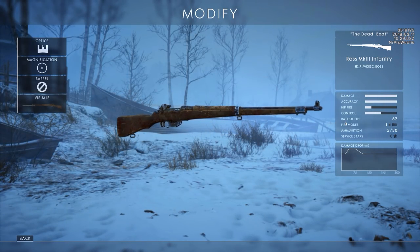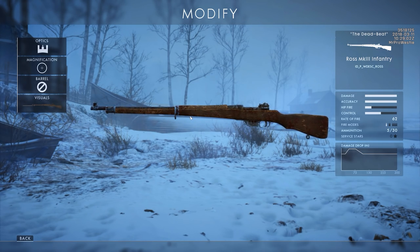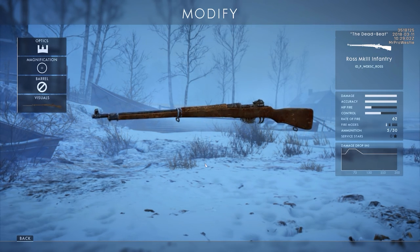We're also getting an infantry variant of the Ross Rifle — plain and simple, which just had its marksman scope removed. Now we've got another infantry variant we can play with.